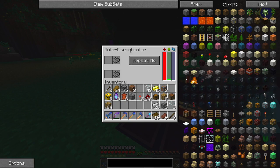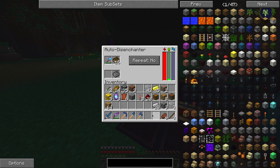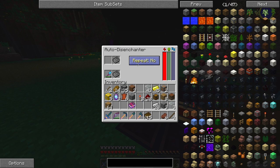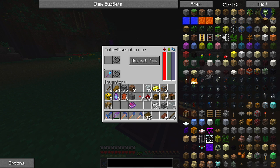I was thinking maybe apply the enchantments from the lucky shovel to my current shovel, which is only Efficiency 4 and Unbreaking 3, to get Fortune, Silk Touch, and all that good stuff. We can use the auto disenchanter to transfer them. We put the shovel in along with a normal book and it'll disenchant all the enchantments onto the book - let's see if that works. Oh my gosh, do you have to do it with every single one? So you get an enchanted book for every enchantment - that's what the repeat option is for!